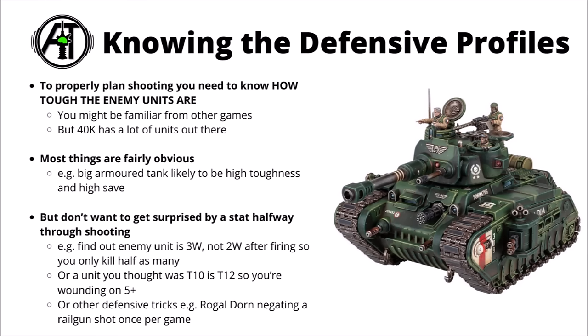To do this practically, you need at least some grasp of the enemy army's defensive profiles. If you had to have limited information about the enemy army, you're probably better off knowing exactly how tough they are and what guns will most reliably kill them, rather than exactly what damage they might do. If you're very unsure about a unit's defensive profile, it makes a lot of sense to quickly check with your opponent before planning shooting. You don't want to be surprised finding out you've fired damage-2 weapons into an infantry squad that actually has three wounds apiece, or that a tank is Toughness 12 when you thought it was Toughness 10.